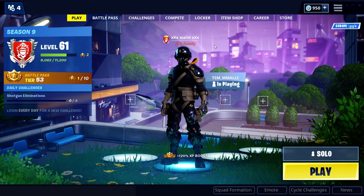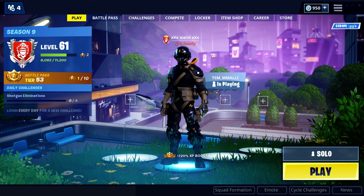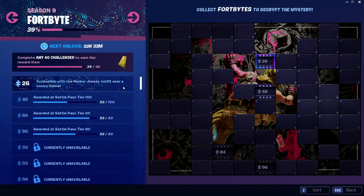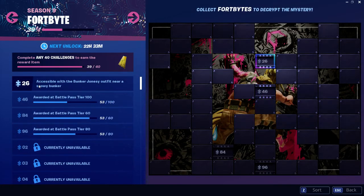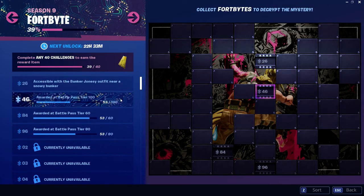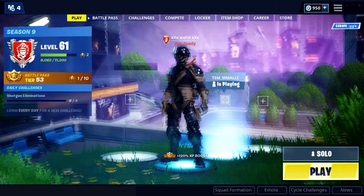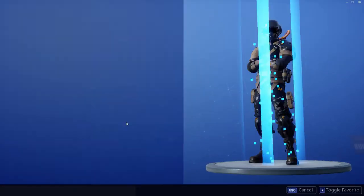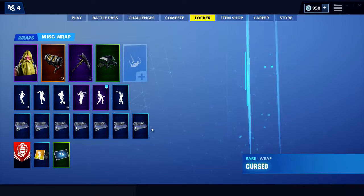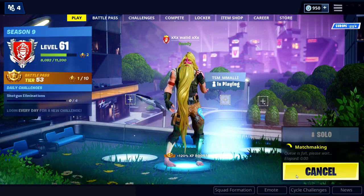Hello guys and welcome to our new video for today, the new Fortbyte number 26. Let's go and see what's about this Fortbyte 26 accessible with the Banker Genesee outfit near a snowy bunker. We should get first the Banker Genesee outfit. As you can see, this is the Banker Genesee outfit. Let's go to get it from the snowy bunker.